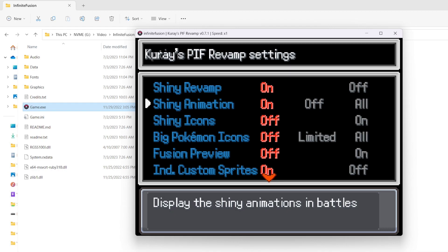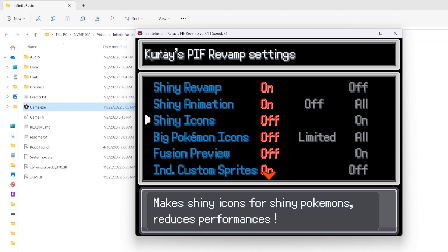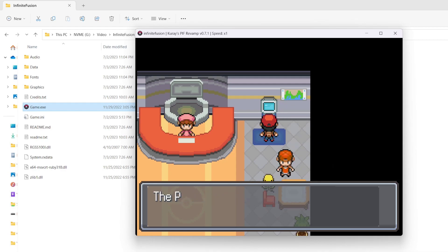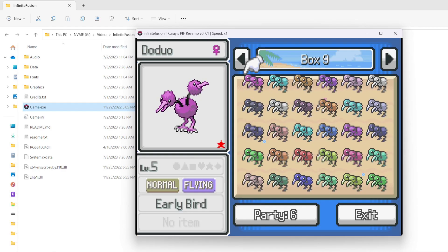Shiny animation — originally in this game, if you had a shiny Pokemon and it came out of the Pokeball, it doesn't show anything. In this mod, it will have that sparkle effect. Shiny icons — as it says, this reduces performance, so if your computer struggles already, this may put a burden on it. But I'll show that off. We're going to turn it on and go back in. You can kind of see my computer even took just a second to load up. Now you can see the hues without actually putting your cursor over the Pokemon, which is really cool.